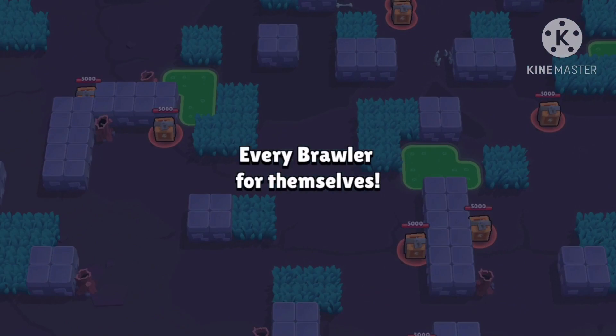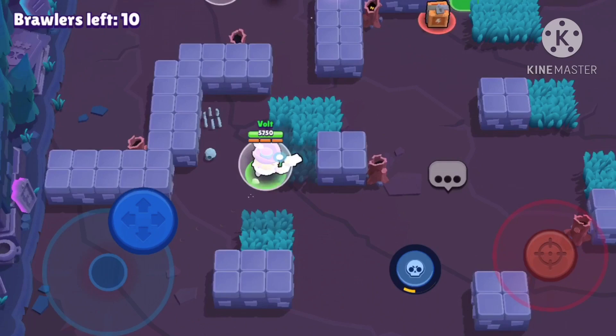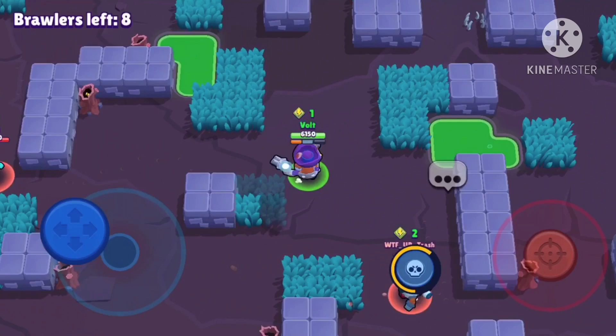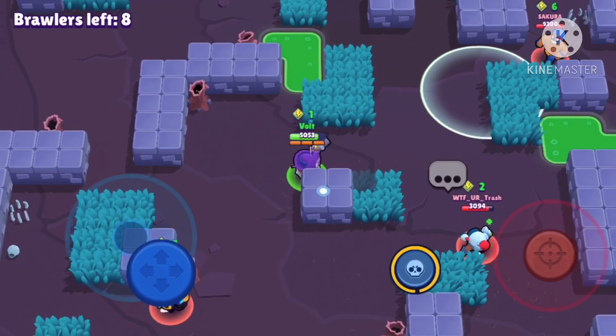Not the best spawn but I can work with this. If you don't know yet — you can roll over water with Darryl's super. That's a very good escape but it's also amazing on attack, because if you hit them they get knocked up for about half a second, which is kind of like a small stun. You can get about half your shots in, which is really good. I'm thinking of rolling on that Squeak soon but I might want to bait off his super first.